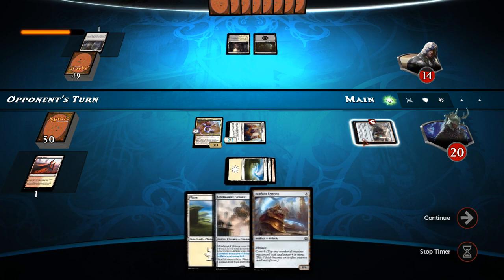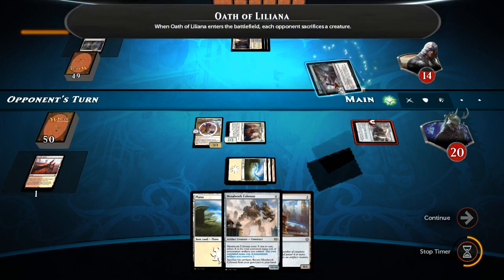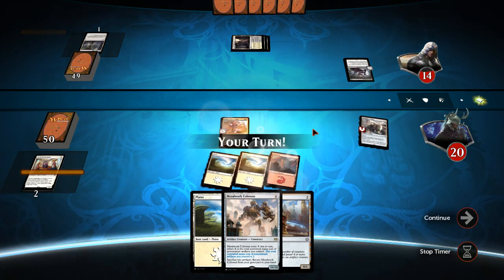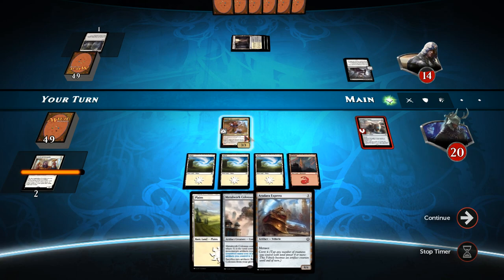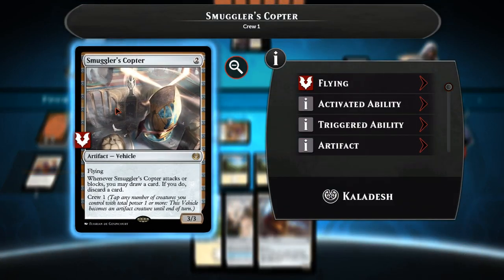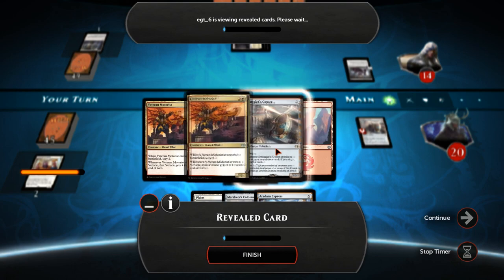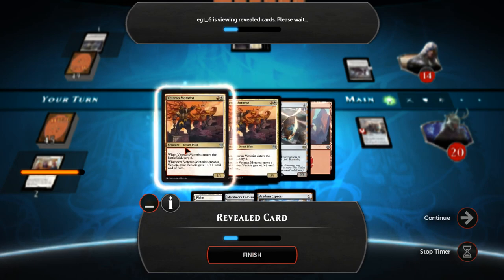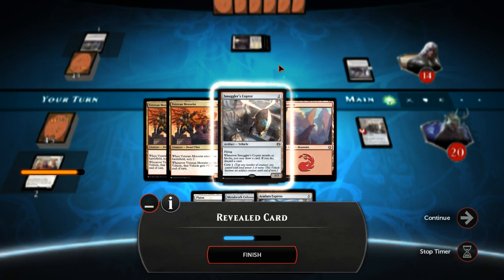If we find a fifth mana, we'll be able to get Aradara Express out. Our opponent has Oath of Liliana, forcing me to sacrifice a creature — I'll obviously sacrifice Toolcraft Exemplar as that's the worst of our two creatures. We've actually got our fifth mana, so we can get Aradara Express down. I'll crew the Smuggler's Copter and pay four for Depala's tap ability. We revealed another Smuggler's Copter and two Veteran Motorists — all three cards go into our hand. Fantastic!